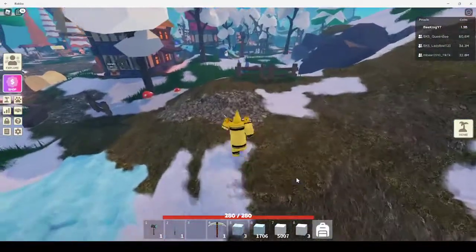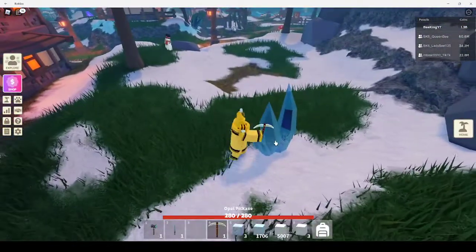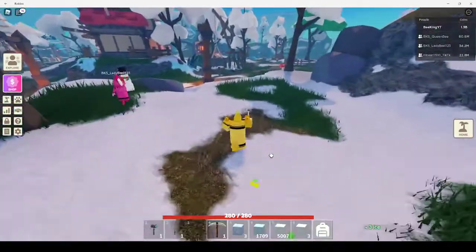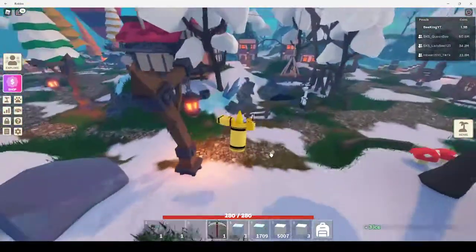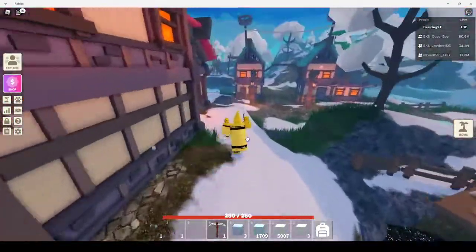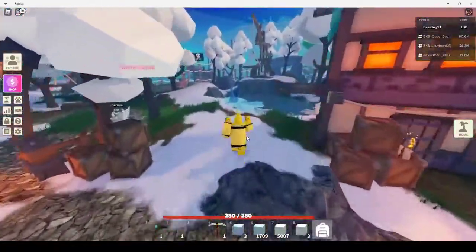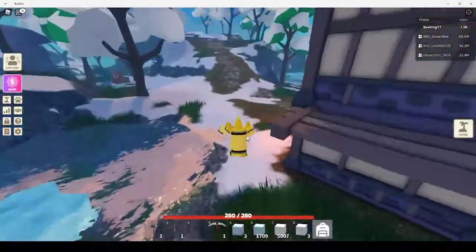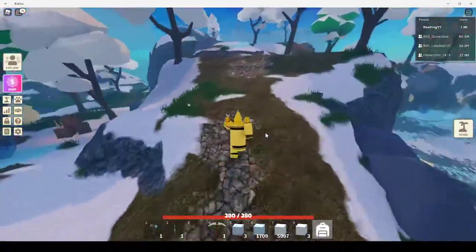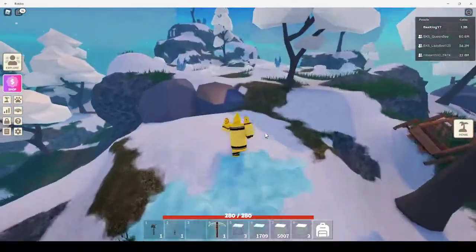Some nice new weapons — I rather like them. Also, you've got these little ice crystals spawning throughout the hub, so you can farm ice. They're everywhere through here, and on these mountain ranges there are snow piles spawning too. If you wanted to stock up on snow, now is the time.